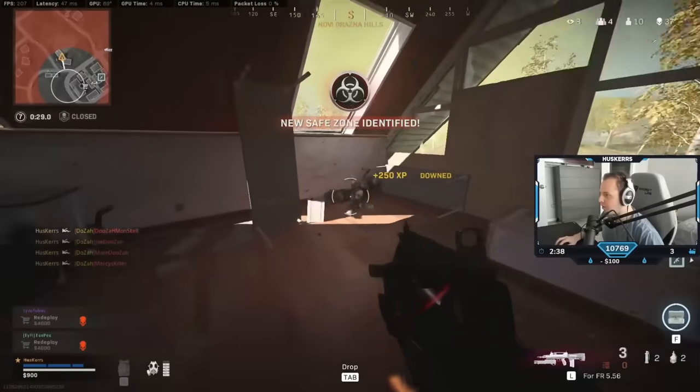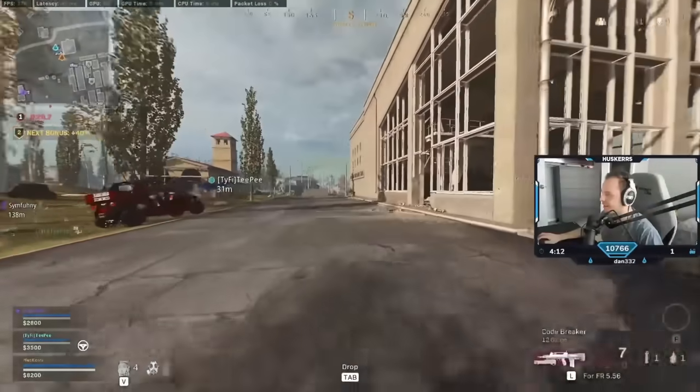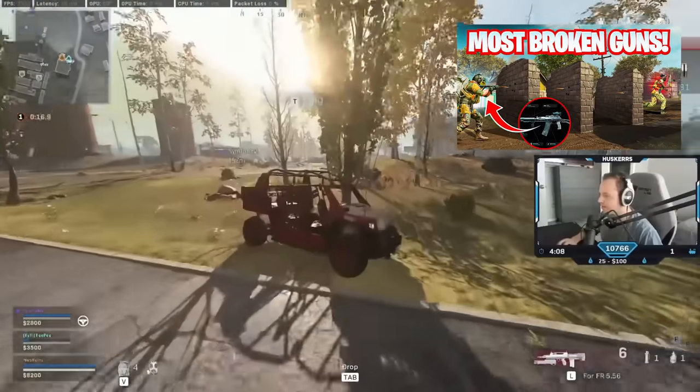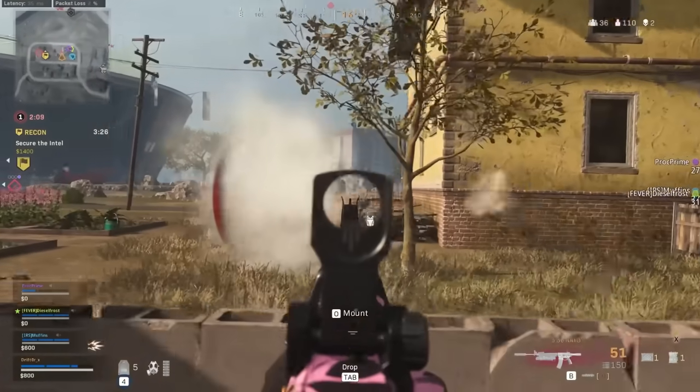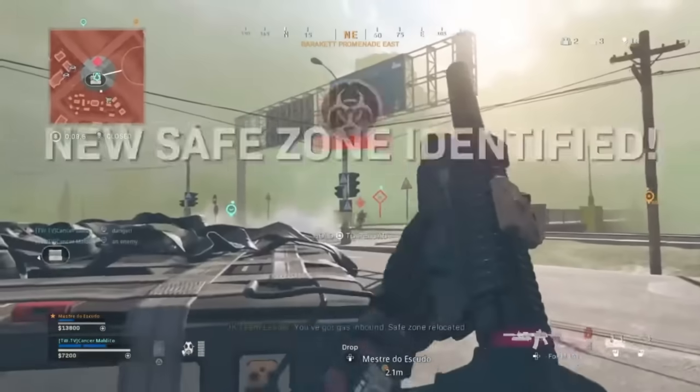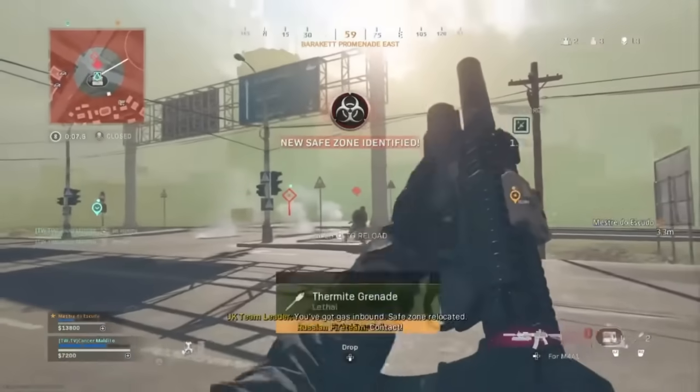Most of you probably remember the underbarrel shotgun, but wish you forgot about it — probably one of the most broken metas we've ever seen. Then there was not only a concussive, but also a flash underbarrel launcher. These pretty much acted one and the same: one was a stun grenade, one was a flash grenade, but shooting it out of your grenade launcher.